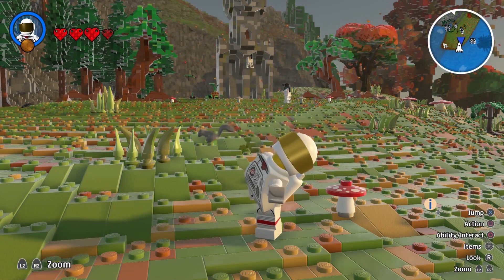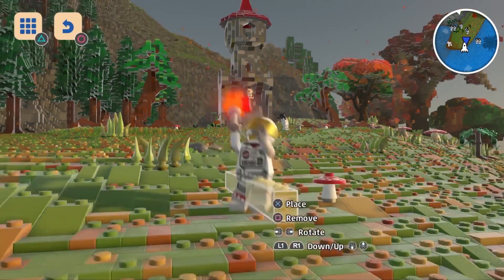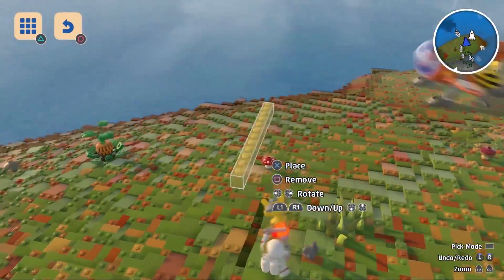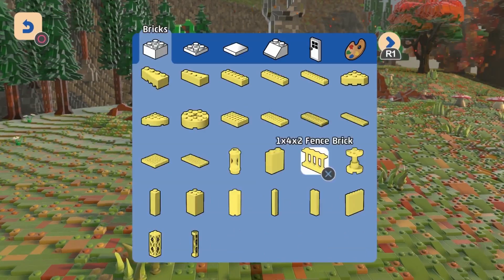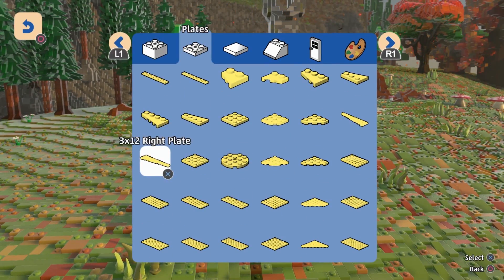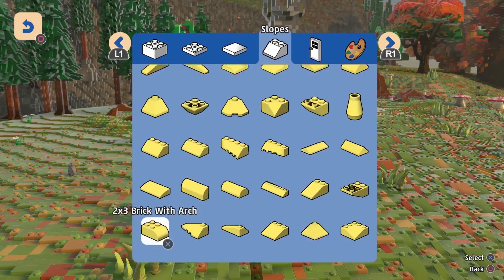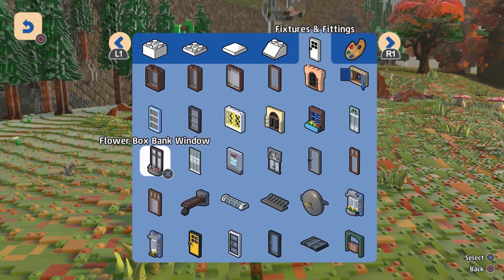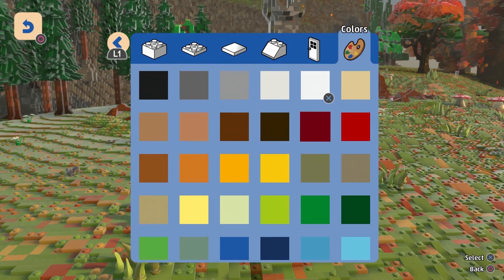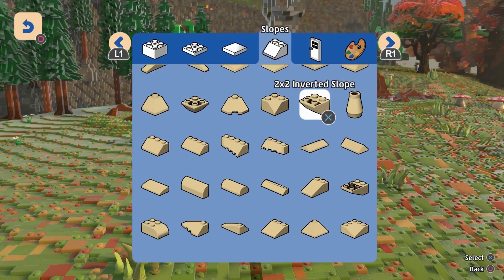Once you're happy with the way your world's taking shape, it's time to start adding a little bit more detail. And what better way to do that than with a ton of bricks? The second you open Sandbox Mode, you have full access to every single brick, so you can start getting truly creative — bricks, flats, tiles, slopes, fixtures and fittings, and even colors. If there's something you want to create and build, then you can. You've got all the options right at your fingertips.